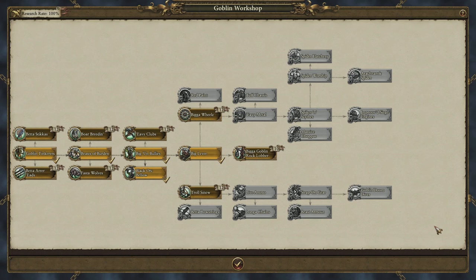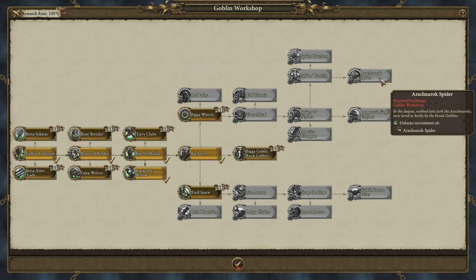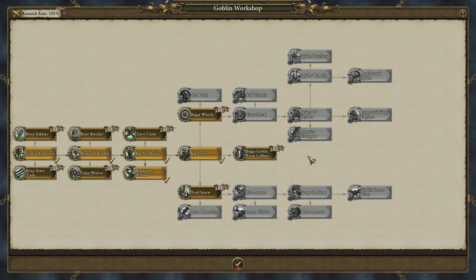We're also aiming for clarity with our tech trees, and the greenskin techs available in the Goblin Workshop are uniquely aggressive. Most bring improvements to various unit types in battle, as the Goblin Tinkerer's nail metal plates, spikes or bigger wheels onto things, improving melee attacks, charge bonuses and that sort of thing. There are a couple of high-tier unit unlocks here too, in the shape of the Arachnorok Spider and the Doom Diver, but for now we're just going to improve our chariots by hammering bigger wheels onto them.